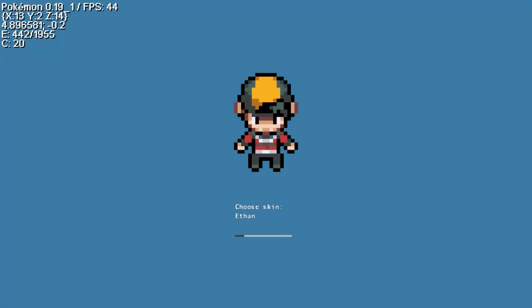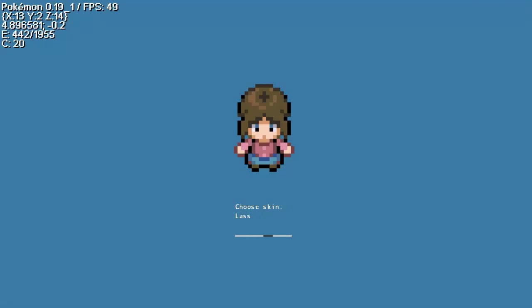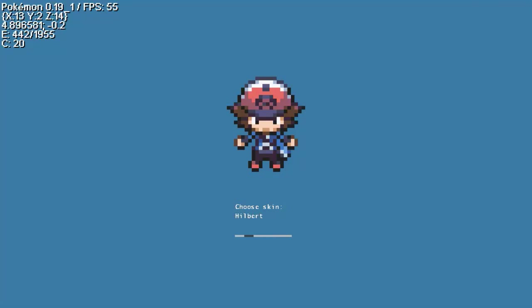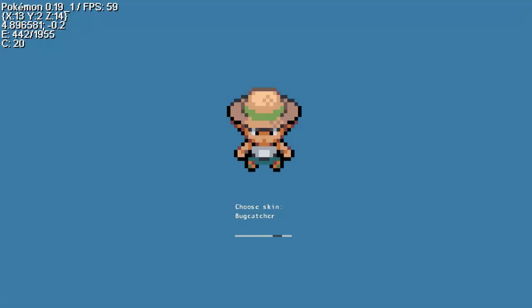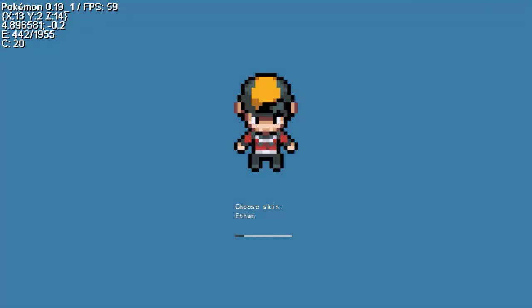Anyway guys, you get the options of going with Ethan, that guy, Hilbert, Hilda, the girl - okay, bug catcher, and youngster Joey that bastard. Usually in previous versions you guys get the option of playing as either Blue or Red, or in the anime series they're also known as Gary and Ash. I'm gonna go with Ethan - he looks a bit like lanky old me.